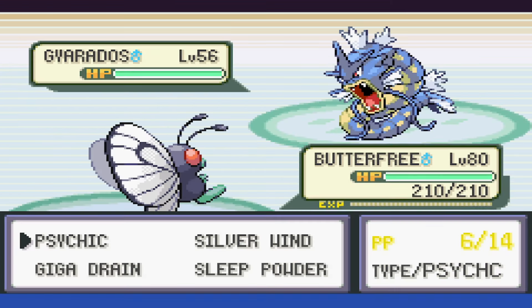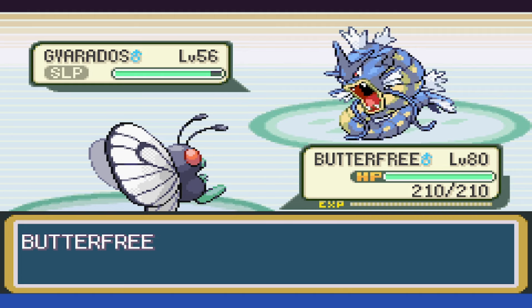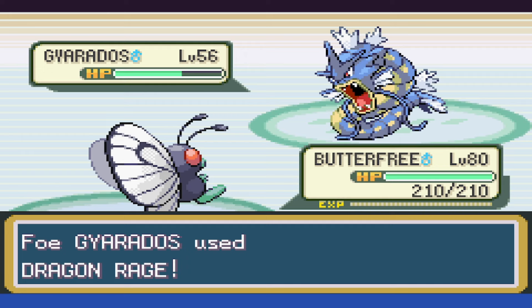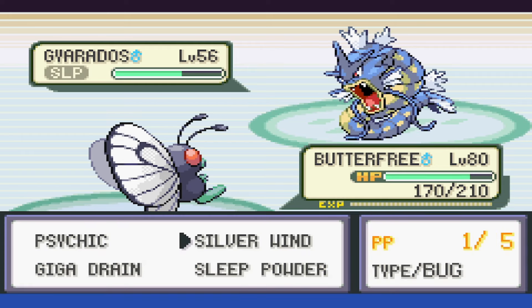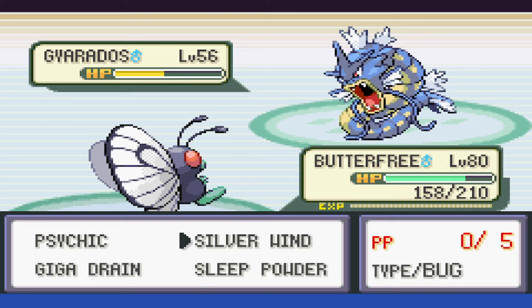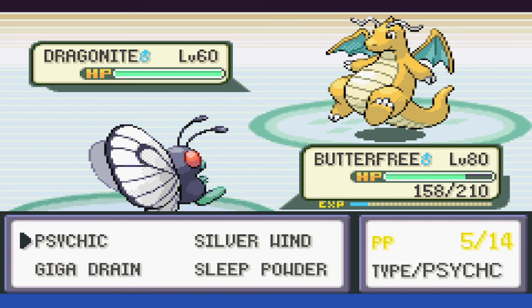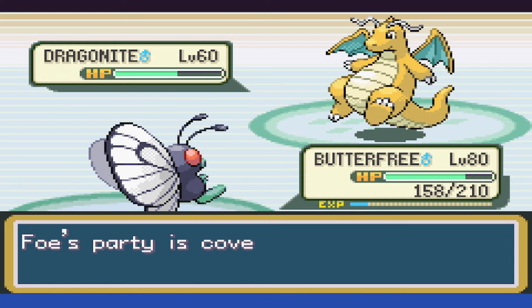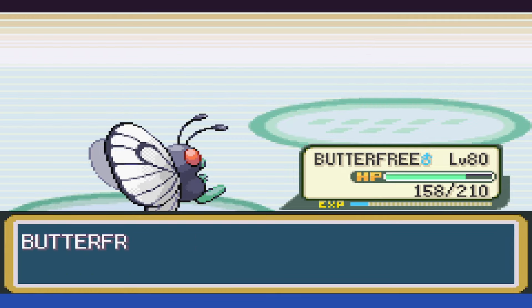When Gyarados opens, we immediately put it to sleep and swap over to Silverwind, getting the boost immediately. We spend some time putting it to sleep whenever it wakes up, obviously taking some damage in return. We have it down to yellow by the time we've used up all of our Silverwinds, and then take it down with a Psychic. Dragonite is next, and we use our last Sleep Powder, taking it to half. It gets an early wake-up but only uses Safeguard as we take it to red, and the berry heals it out of danger range, then we can take it out.